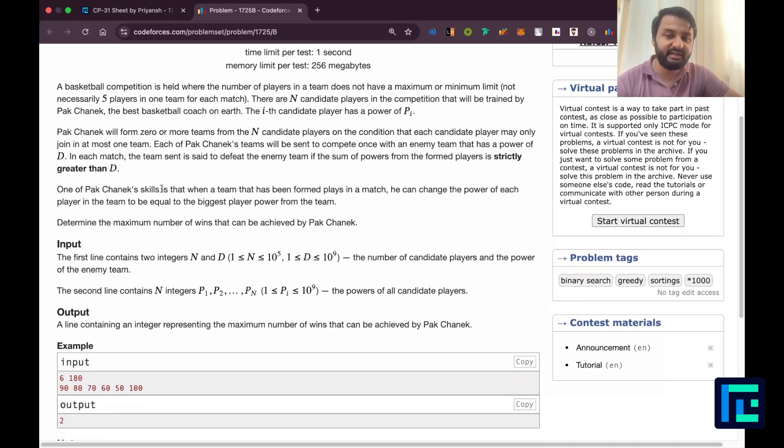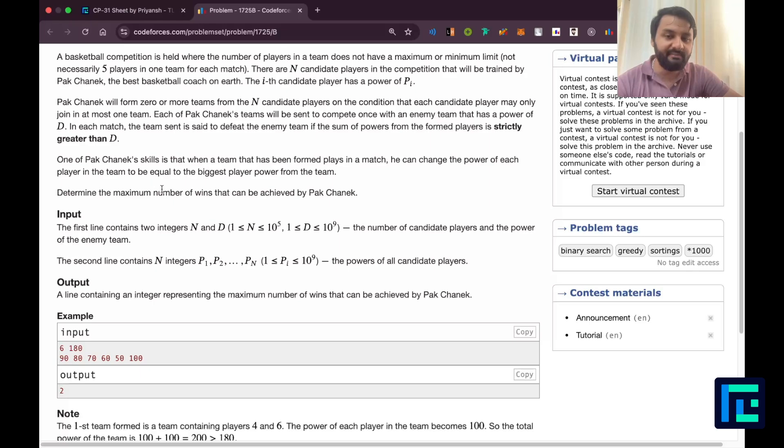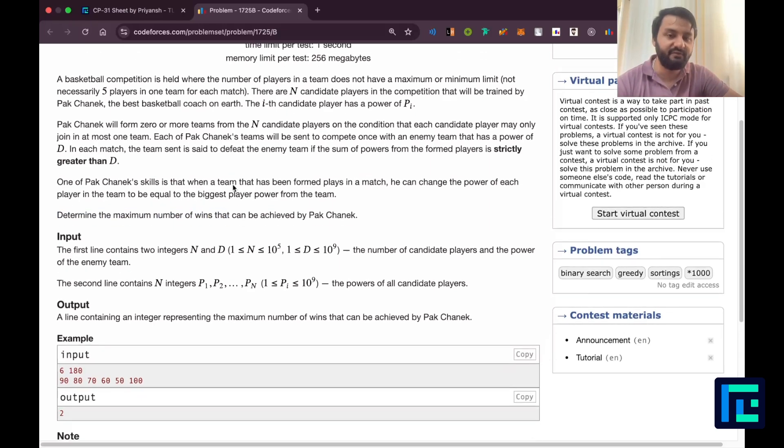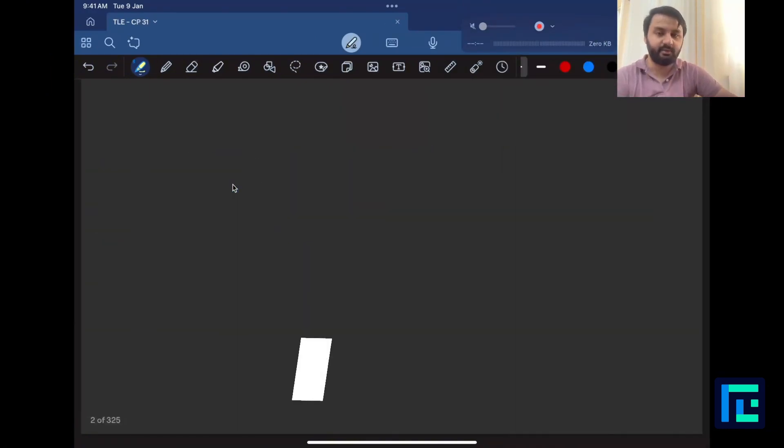One of Park Chanek's skills is that when a team is formed, he can change the power of each player in the team to be equal to the biggest player's power from that team. Determine the maximum number of wins that can be achieved by Park Chanek.